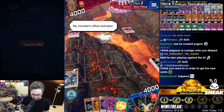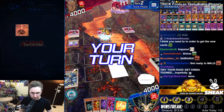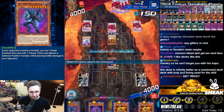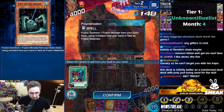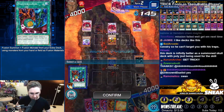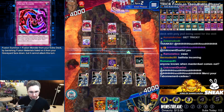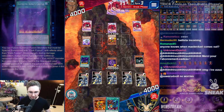We have the trick set up. If the opponent enters the battle phase, we win - it's that easy. We activate the Edge, activate the Swamp. We're in position. If he enters the battle phase, the Malicious Fiend forces him to attack and we win.